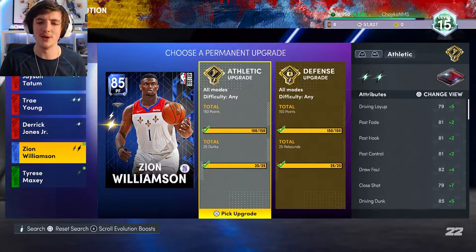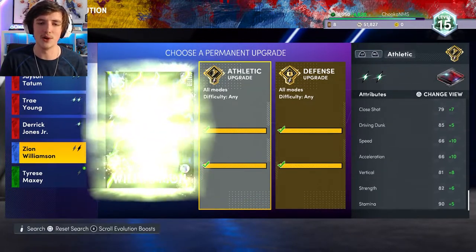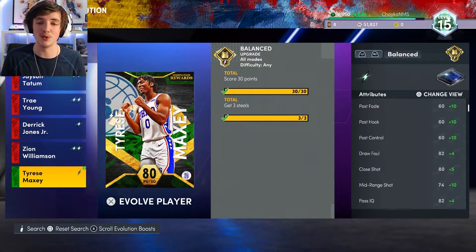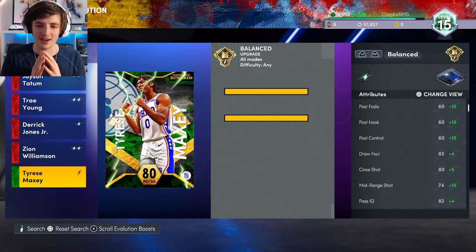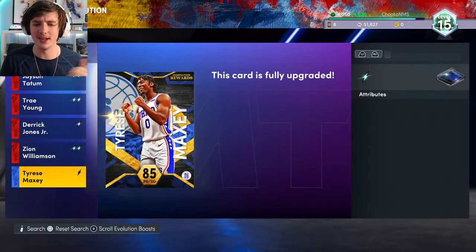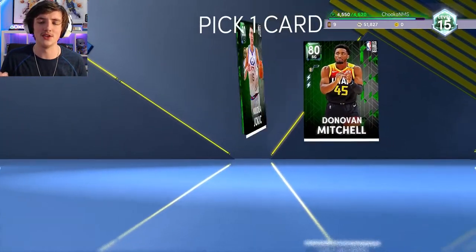We upgrade Derek Jones Jr. — a simple little Evo there. And also Zion's athletic upgrade, which means we also have another starter pick. We also do Tyrese Maxey, which was 30 points and three steals. The steals are an absolute pain to get — they are horrible. We end up doing it though, and getting his 30 points, Evoing him up to a Sapphire, which will be very handy to have in domination.